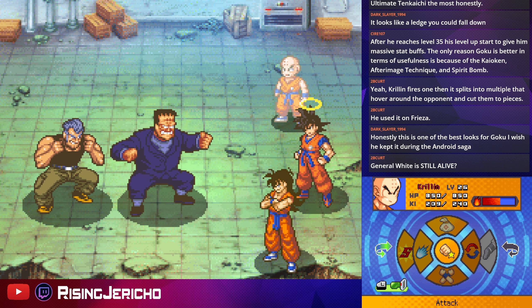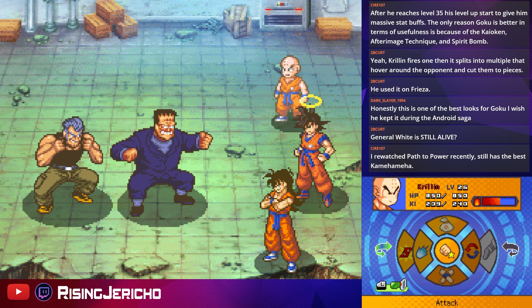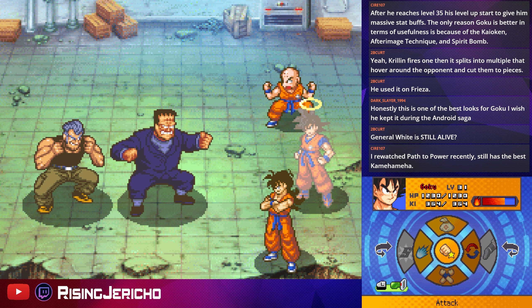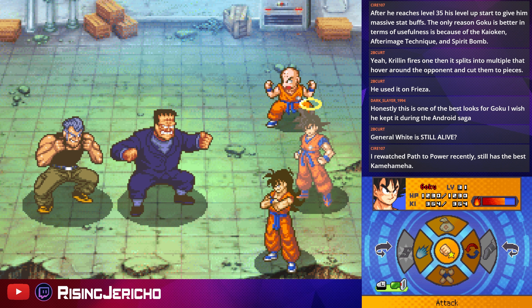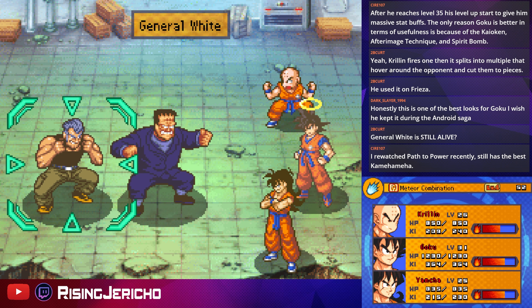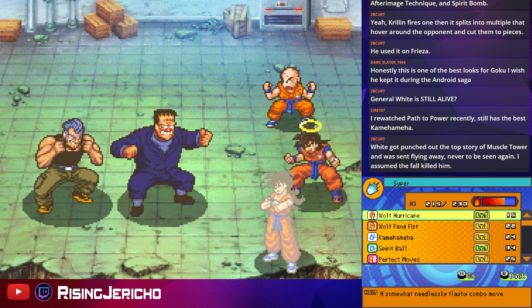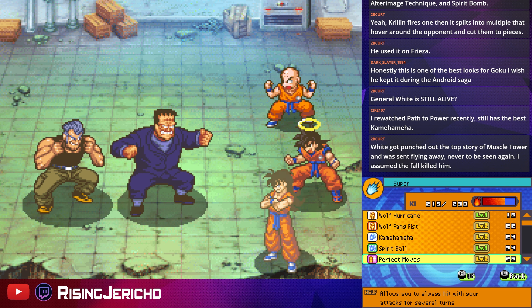General White — sorry, General Blue is the gay Nazi pedophile one, right? Anyway, the recommended level is 30. General White has 4200 HP in the back, Aider has 5000 HP in the front. I'm going to focus all my attention on taking care of General White first. This isn't like a Final Fantasy game where order matters for damage, but you want to be careful regardless. I think we'll start with Perfect Moves.